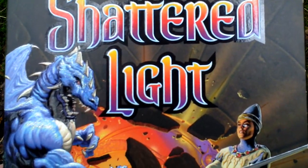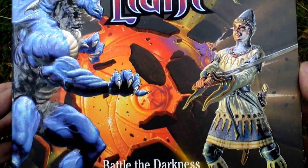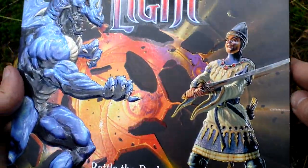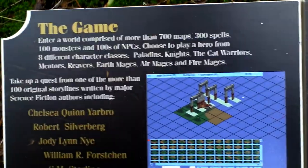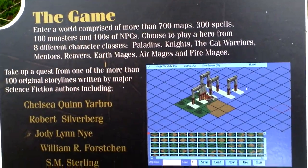Here it is — a really big box and embossed, everything is embossed. We can flip the front cover and see here some info about the game and pictures from the game. As you can see, it uses isometric view.